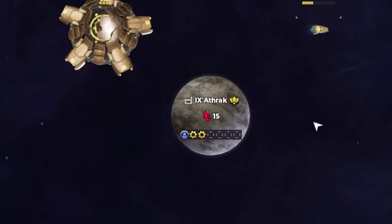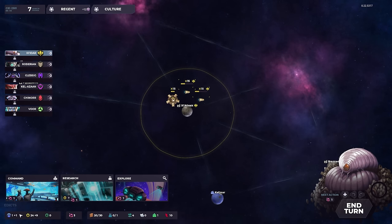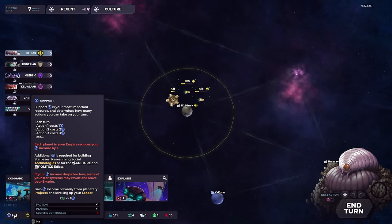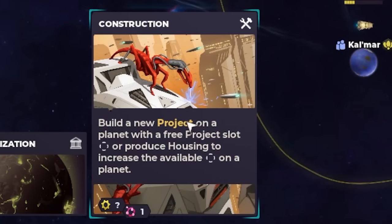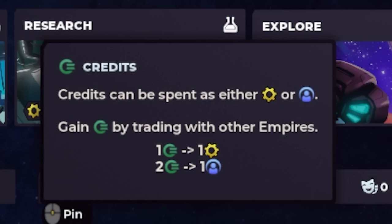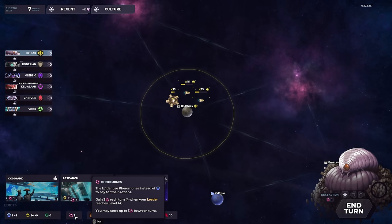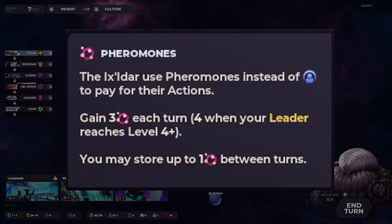Right here is our capital, and if we zoom out, we can see all the other factions in the game. In the bottom left we have a bunch of resources. First we have support, which is normally for taking actions, but because we're a hive mind, we just don't care about that. The yellow gears are materials, which is just for building stuff. The green is for money, which because we're a hive mind, we don't really care about. And right here is our most important resource, which is pheromones. Our faction does not care about public support, so we just use pheromones to take actions.